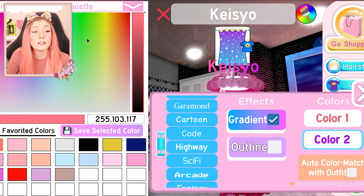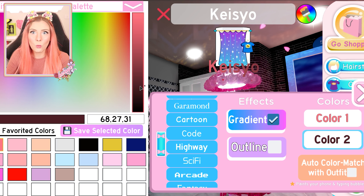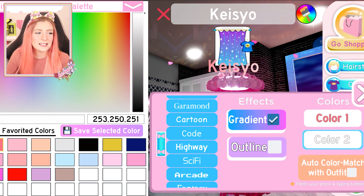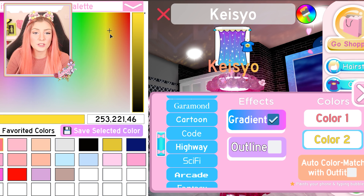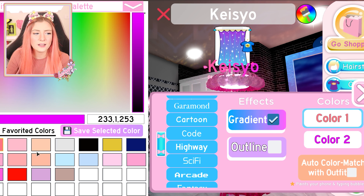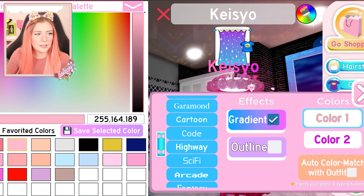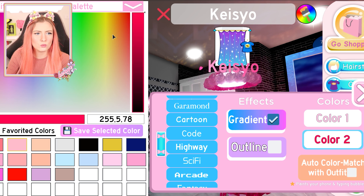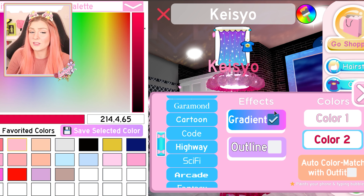And then if we do the color too, a little bit more intense like dark — or we could do it super light. That's so cute. Or just a fully new color — that looks awesome. I'm actually in love. A light pink to a more darker pink — yes, that is adorable.